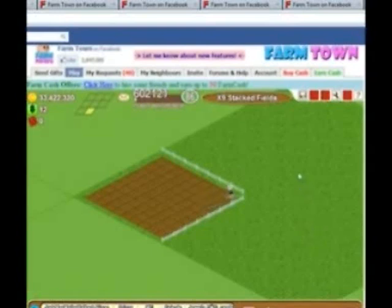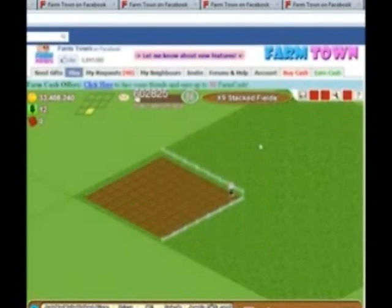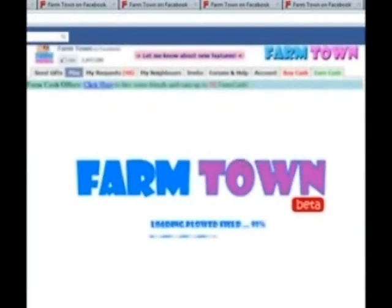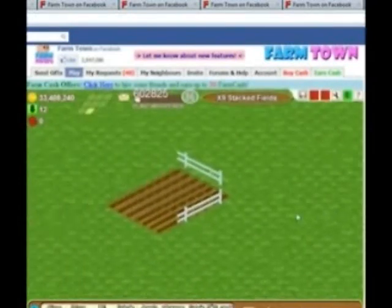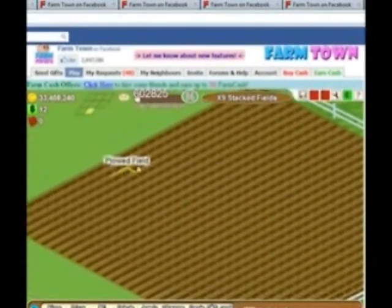I don't close any of my tabs until I have finished, simply because I may close the wrong tab and have to start again. I click on save changes and I reload the farm. Click on play and we will have a look. And there we go — we have our times nine stacked fields. Here's an example.